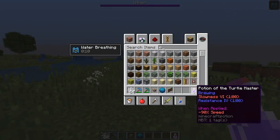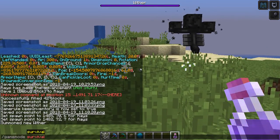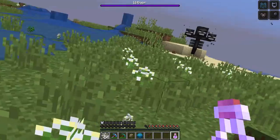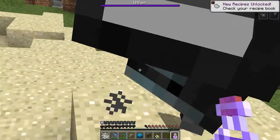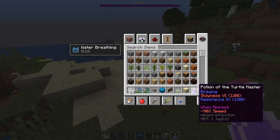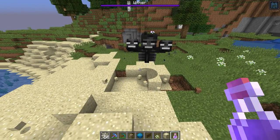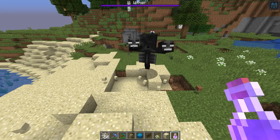The potion of Turtle Master will now have a resistance of 4. This means if you drink it in survival, withers are able to damage you — before, it was impossible for withers or pretty much any mob to kill you. With resistance 4 it's still pretty tanky, but you're still capable of dying, unlike before. Although it was fun to have resistance 6, making the player impossible to kill, it wasn't realistic since it made pretty much every mob and every source of damage obsolete.